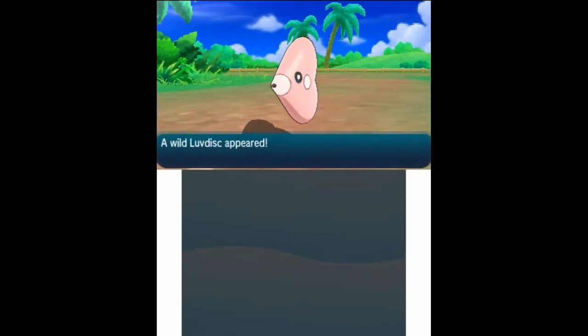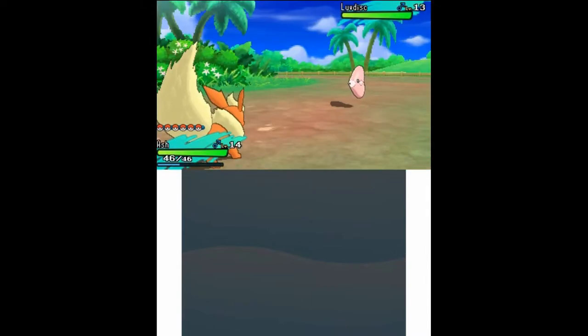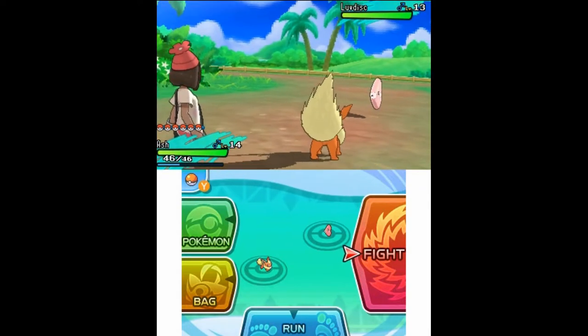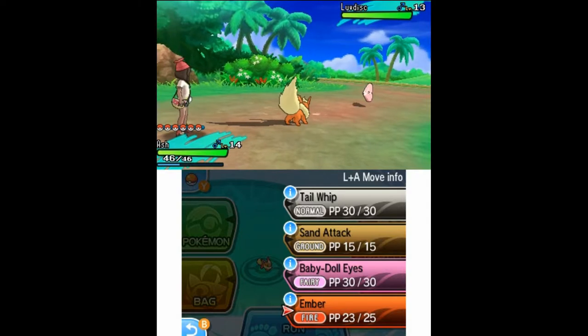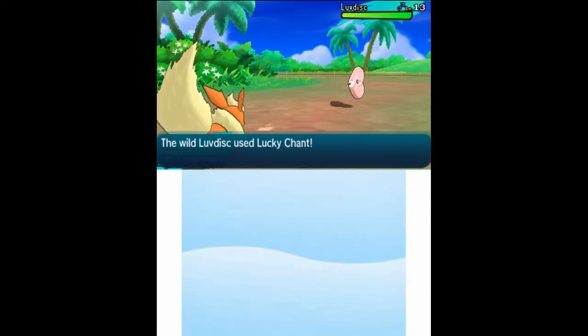Okay, here's a Pokemon that I don't have yet — Luvdisc. I got this by fishing over by the fisherman I fought last time. Apparently there is a fishing spot over here. I thought there wasn't. Let's go ahead and have Flareon use Ember to weaken it. Lucky Chant — I think that raises the chance of it shielding from critical hits.